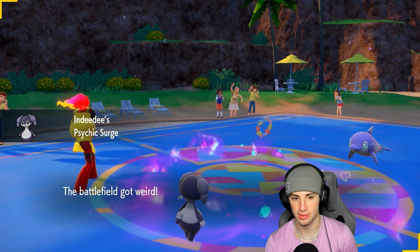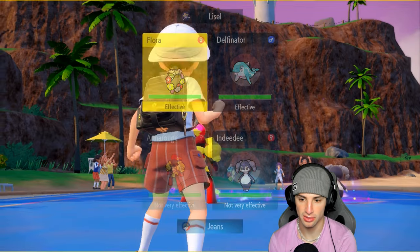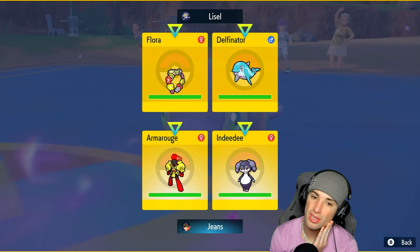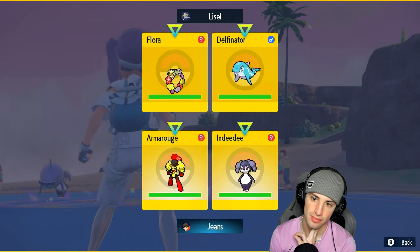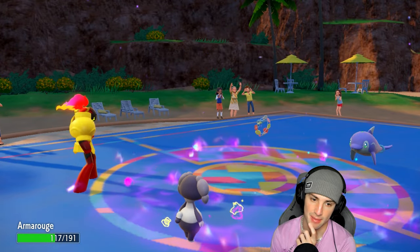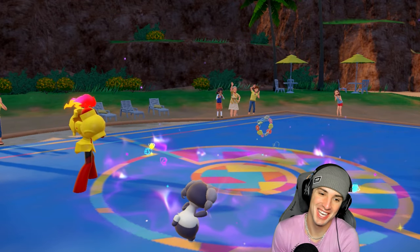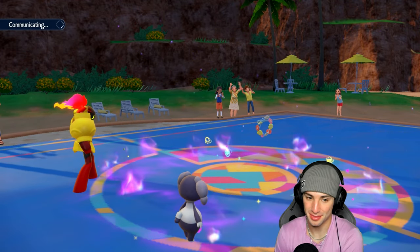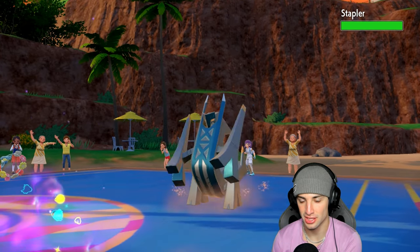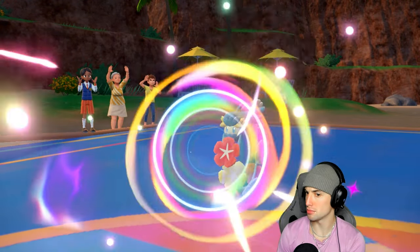Drop Expanding Force and pop Trick Room — what's Palafin really doing here anyway, Flip Turn and maybe get off some damage? That's fine. He's gonna Flip Turn out and I survived no problem. Now he's gotta swap first and I'm hoping they go into Archaludon, not Ursaluna. I'm cool with Archaludon — come on, don't bring Comfey.